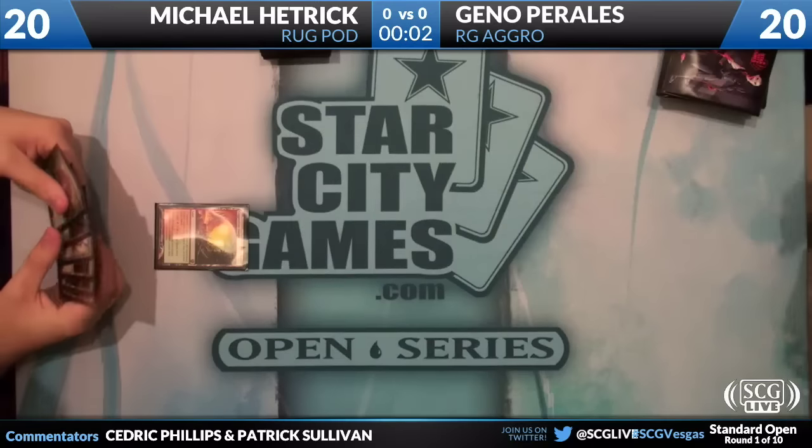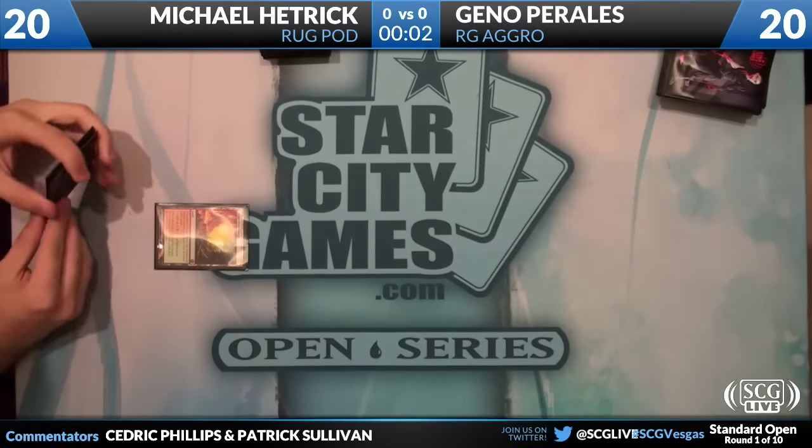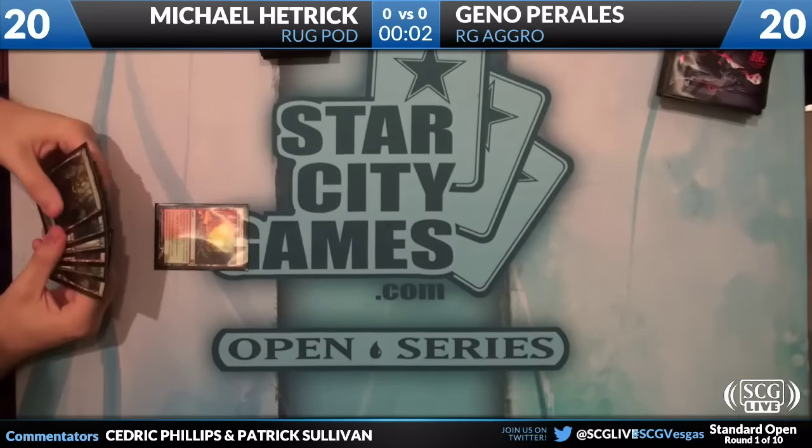His deck seems fairly straightforward. He has two Hound of Griselbrand, which is a little outside the box, two copies of Rancor, a red-white sword, and two green-black swords for creature augmentation, and then four copies of Green Sun's Zenith, a Thragtusk, and an Acidic Slime for utility, and then your general suite of good green guys.